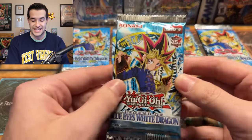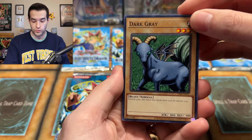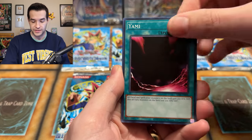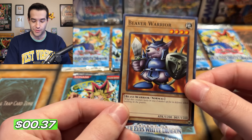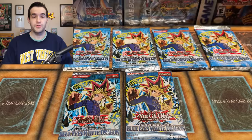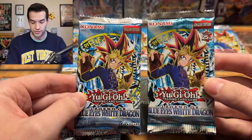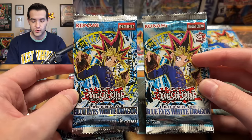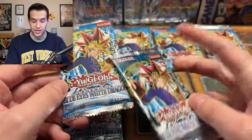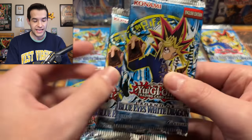Next up is 2017 LOB — going back about six years to the next LOB reprint. The game board edition was reprinted. We have violet crystal, skull red bird, mystical sheep, rude water, vile germs, final flame, and the beaver warrior. Comparing these packs to the 25th anniversary: the English edition and Konami logo are similar, but the 2017 is a little lighter. This one says 'six plus years' on it; the 25th anniversary does not. That's the kind of detail we look at to tell the difference.